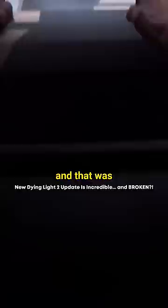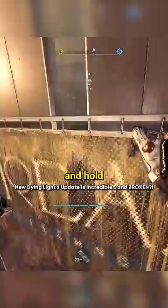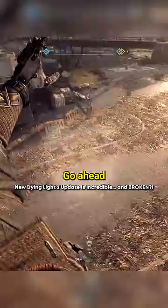On PC, run and jump towards a billboard and hold down the crouch button and you will slide right down. For console it's a little bit different — go ahead and hold Square for PlayStation and X for Xbox. This only works on certain billboards, not every single one. Fans of Dying Light 2 are incredibly excited because this was cut content.